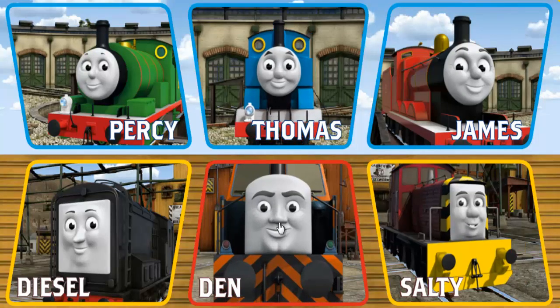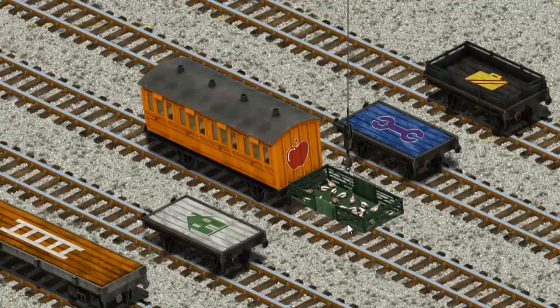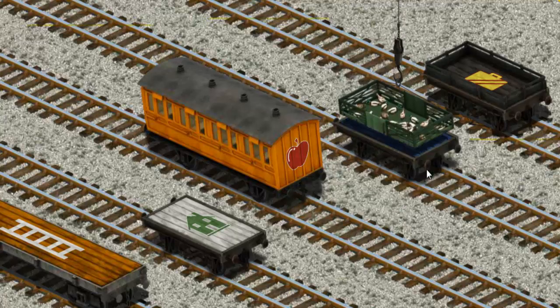It's a busy day at Brendam Docks. Thomas and his friends have many deliveries to make. Den must deliver the ducks to Farmer McCall's farm. Help Cranky find the ducks. That's it! Let's lift and load. Now the cargo must be loaded. Help Cranky find the blue flatbed with a picture of... There you go.